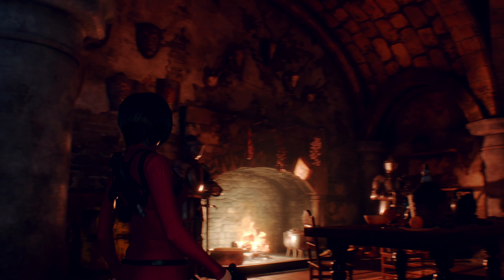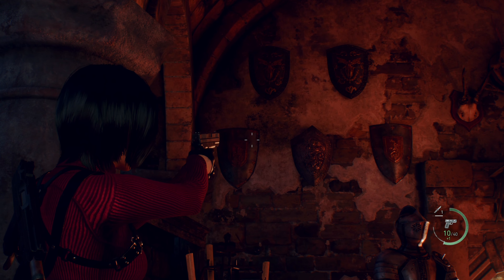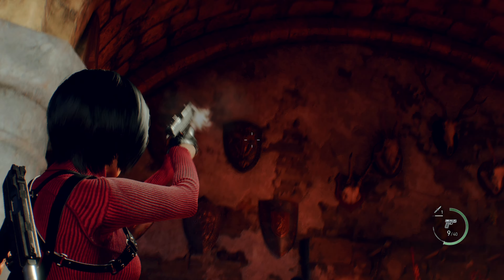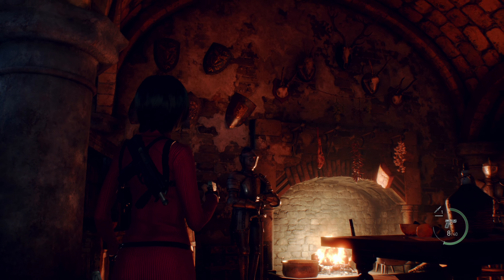Instead, just turn slightly to your left and you will find the correct formation of shields that you should shoot. Up next I'll show you the solution for the shield puzzle. And that's it — continue with the story.